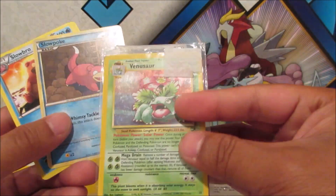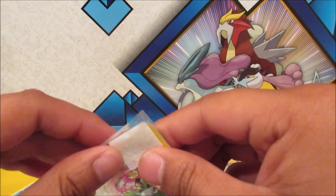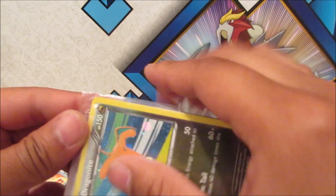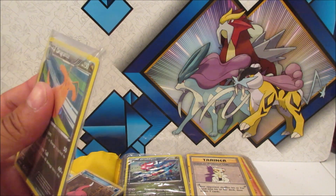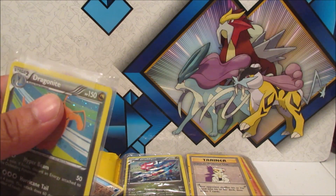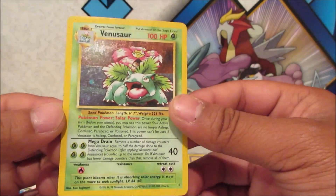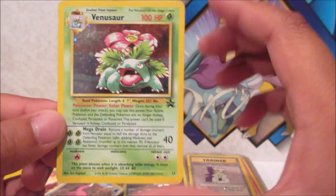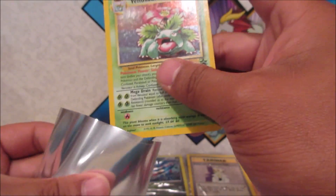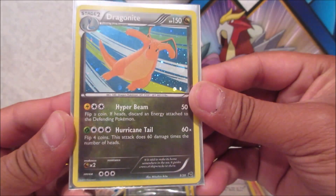We got more Dragonites. Oh, this one's in a sleeve — and oh nice, a Venusaur! I want to check that out. There's some tape on here so I'm gonna grab my scissors and be really careful — just nip a little bit and open the tape. Dragonite is in good shape, and Venusaur is actually pretty good — played, no bends. It's a promo card too, if anyone knows where that came from let me know.